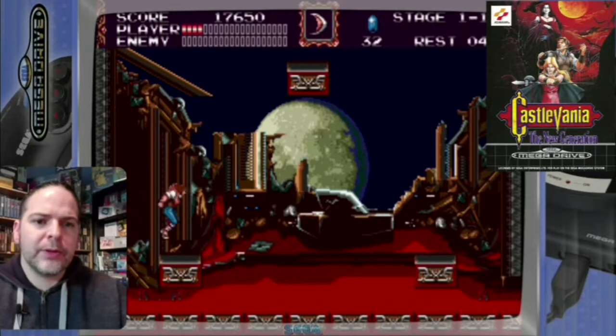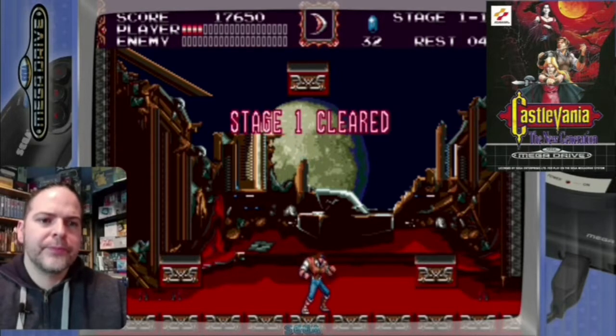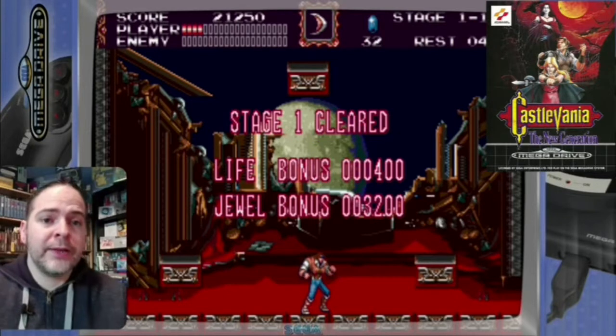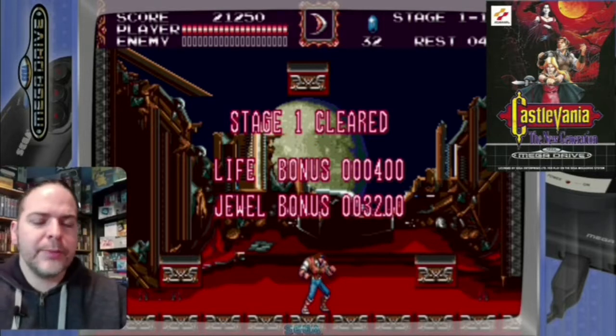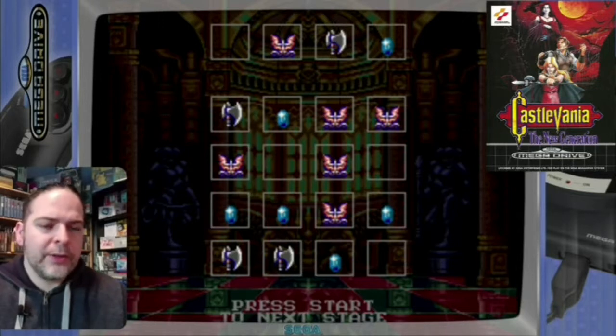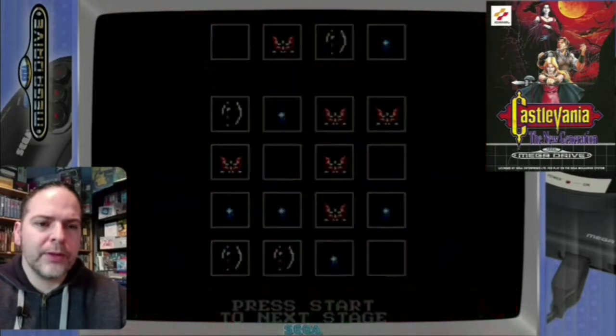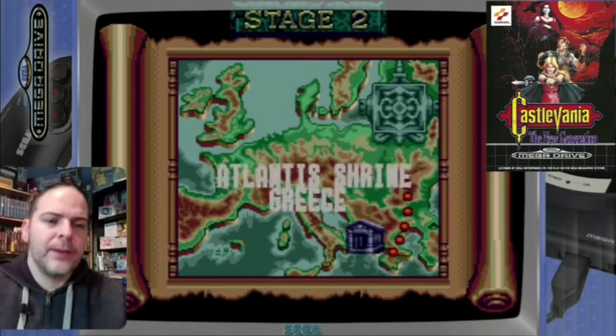That went quite well. That's been a little reward, whatever that is. So that's stage one clear — we move on to the next part. And it gives me an increase of energy power, which is good because I'll need that in the next part. So that's my password there. If I wanted to end the game now I could — all I need to do is take a photo of that or write it down, and when I come back and go to the password screen I can pretty much pick up where I left off. Especially useful for 16-bit games like these from the 90s, before saving was around.